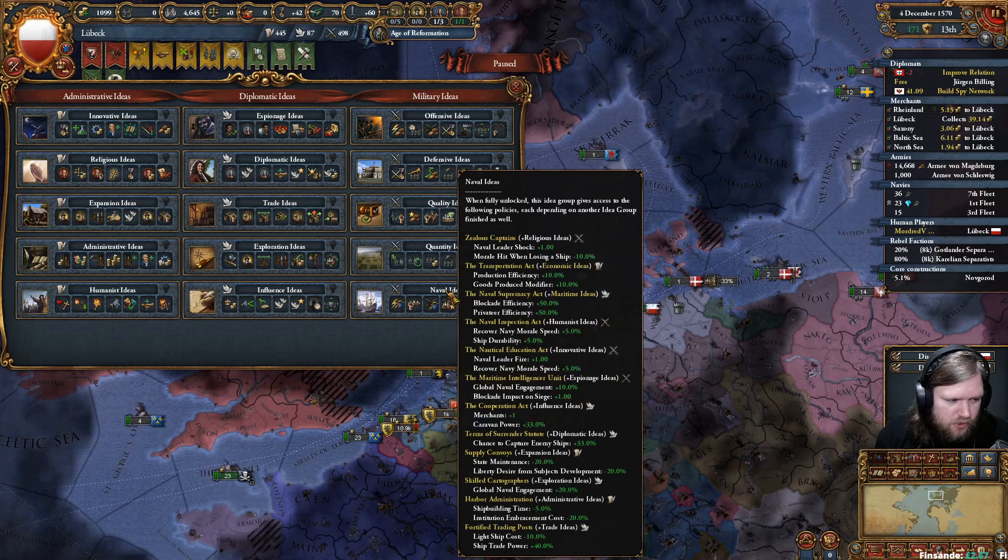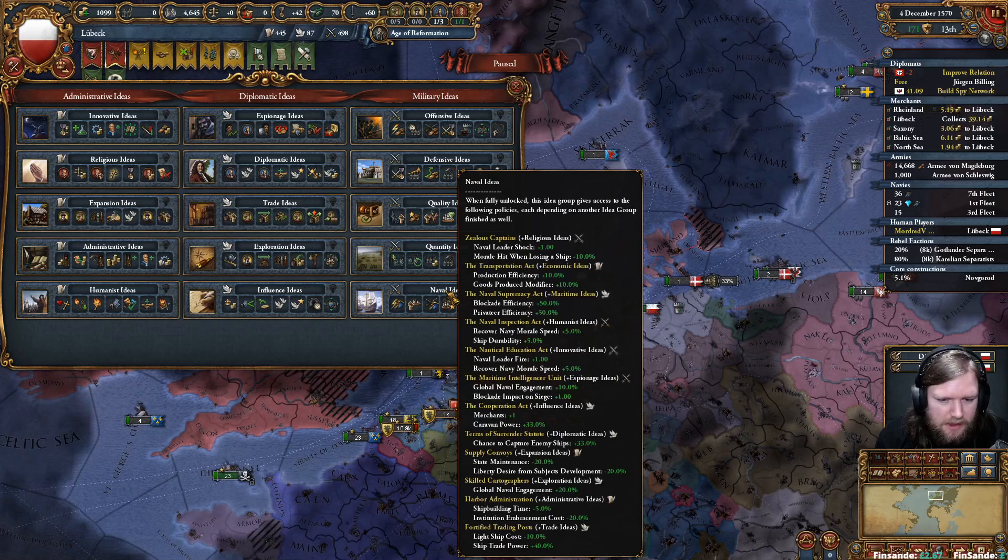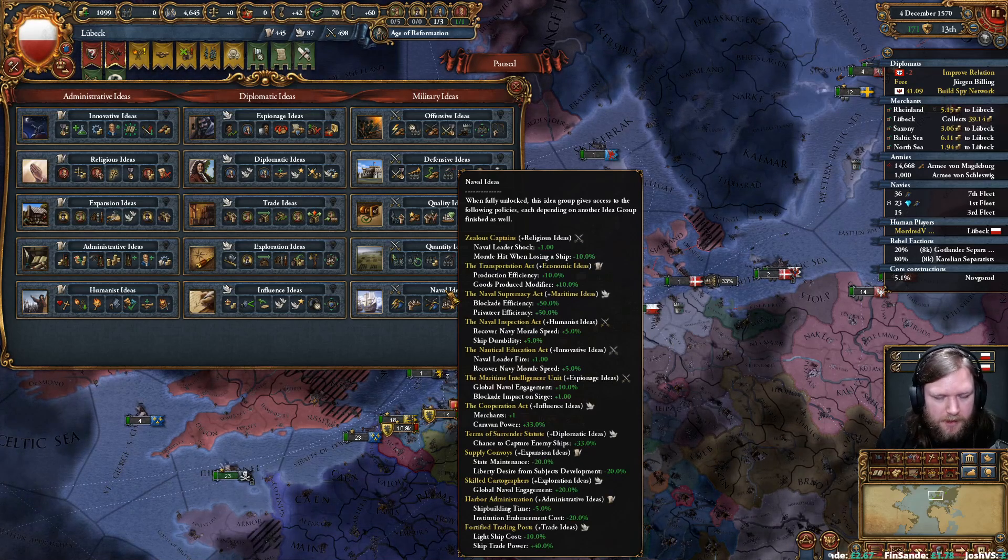Gonna hold London anyway, collect there and funnel all the trade in the world there. Privateering I think is going to be less important for us than even certain other pirate nations.